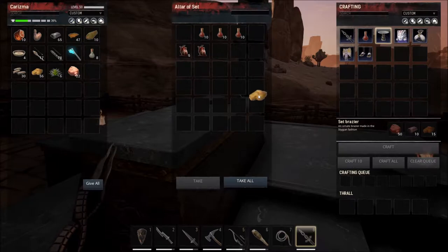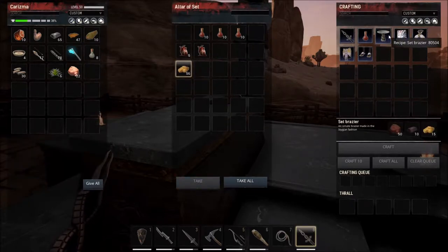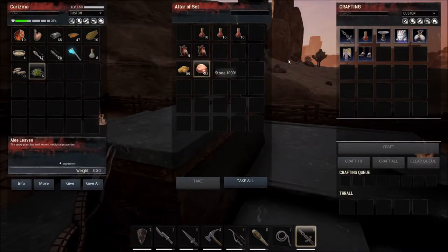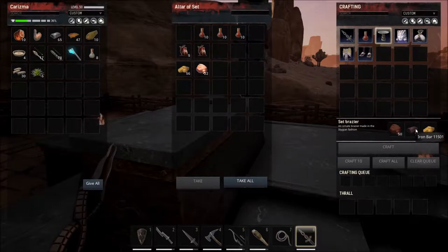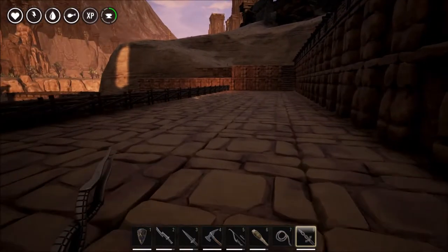Well we can build the brazier but I won't just yet because we need a few things. We need 50 stone — I'm going to put those in as well — and then we just need some iron bars. That's easy enough to get; we just need some stone and some iron bars and we can do that.